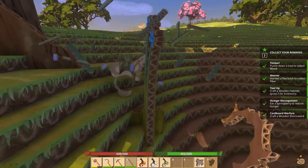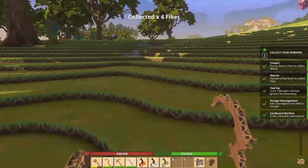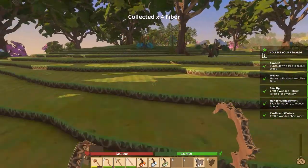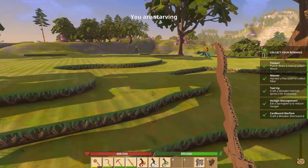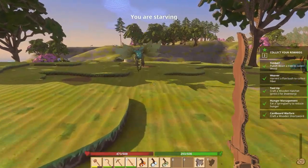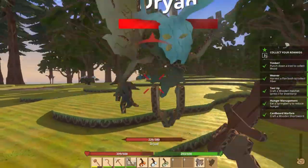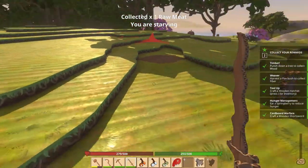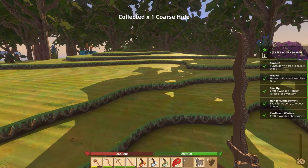Let's go ahead and get some more of this while it's near me. I don't know if this stuff respawns or how it works. Let's get our sword out. I hear bears — looks like they see me. Health is going back up but I'm really low on food. Let's go ahead and eat some berries.